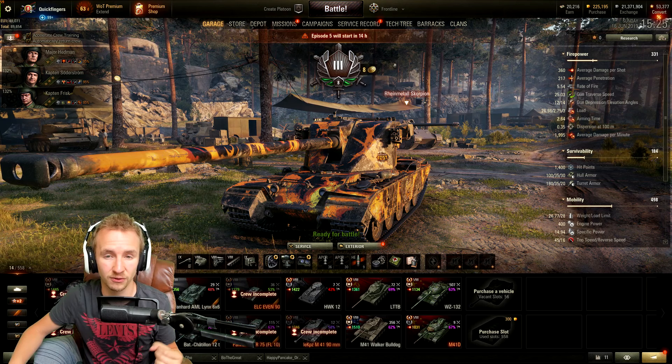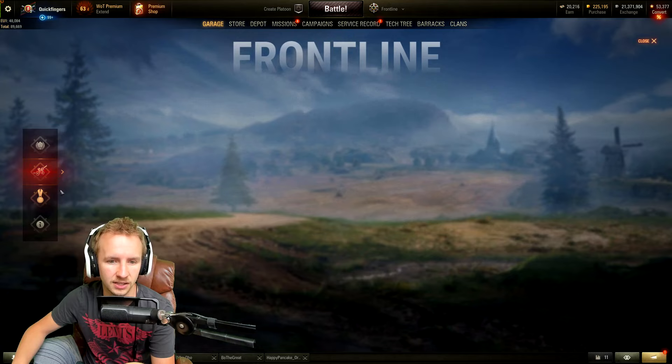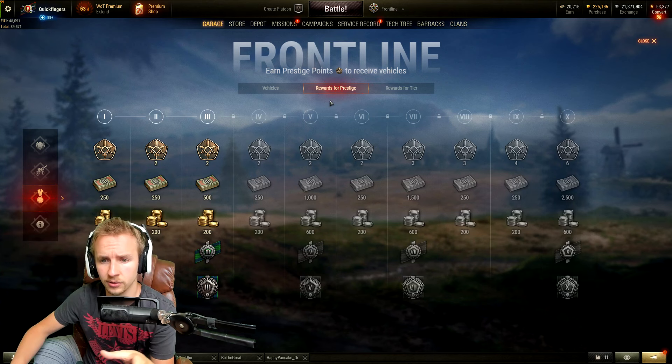Now why is it available for the first time in Frontline tomorrow? To unlock this tank you need 12 prestige points, and the only opportunity to get 12 prestige points is if you complete episode 7 of Frontline. With episodes releasing once every month and the fact that you can only go two episodes ahead of the current episode 5, this is your first opportunity to get the Emil 1951.